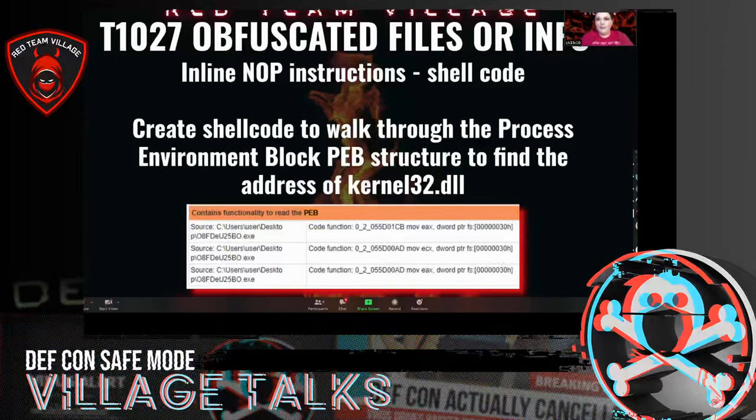This one is my educated guess. In the detailed part of the sandbox report, it says it contains functionality to read the PEB. From a little bit of exploit dev reading, you can create shellcode to walk through the PEB — the Process Environment Block — in order to find the address of kernel32.dll. So I made an educated guess that that's what the shellcode was about.